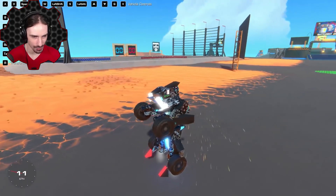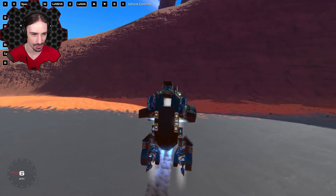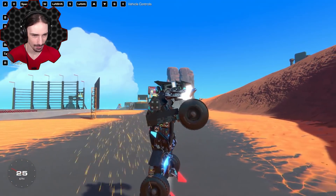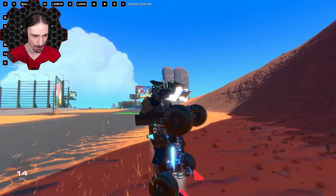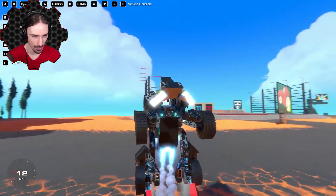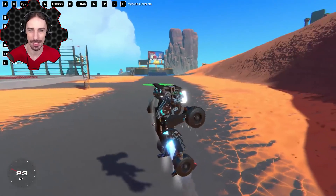Now this actually looks like some type of animal almost. Let's press some more buttons to see what happens. I can turn, I can go forward — is it just leaning forward? What about backwards? I can go backwards — oh, we've got some mini thrusters in the chest pushing it backwards.